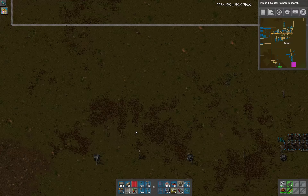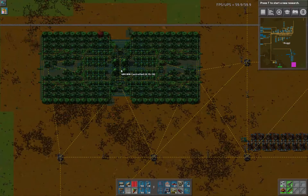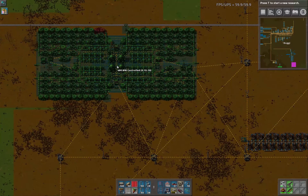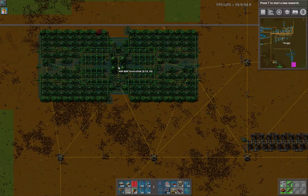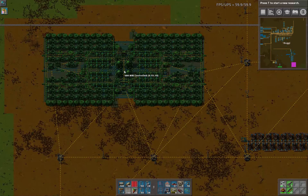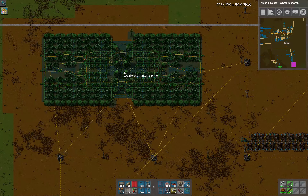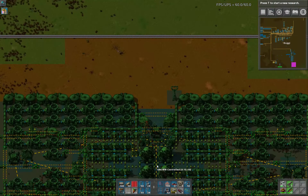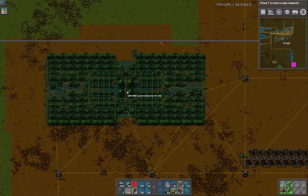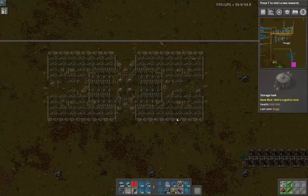We should hopefully be able to fit this reactor right in here. For some reason it didn't place — ah, a tree. A simple tree blocked the placement. So we're going to build it there.